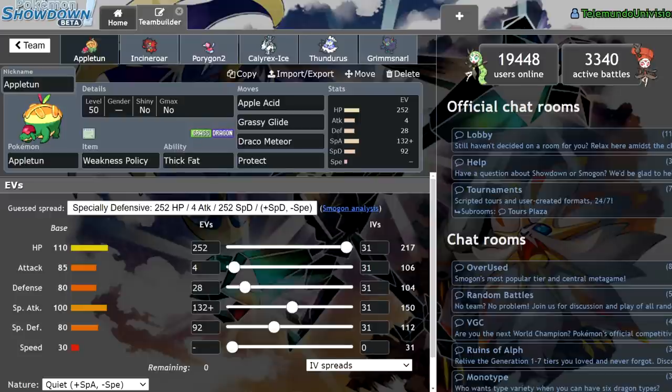I actually found out that the Appletun I used in my original Pokemon Sword playthrough was a zero-speed one, so I can use it in Player's Cup 3. I can take that Appletun from my playthrough and use it on an actual tournament team, since it has a zero-speed IV, which is really cool. Let's go ahead and get into it.